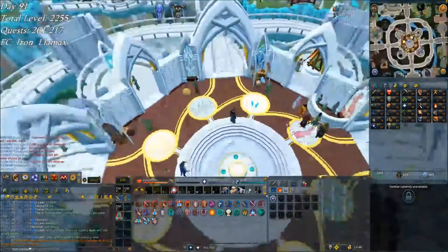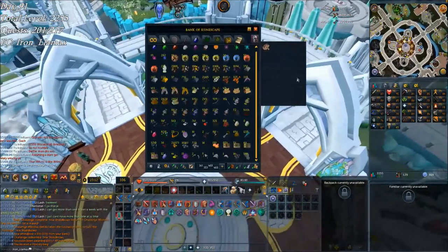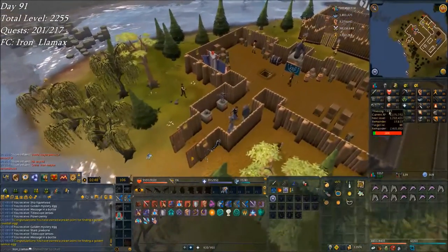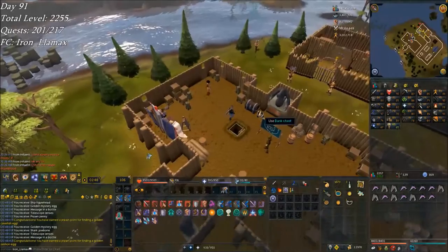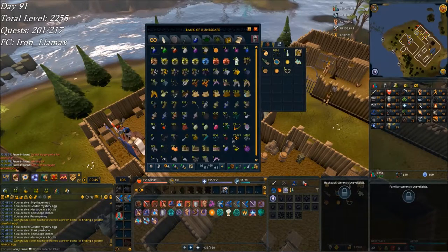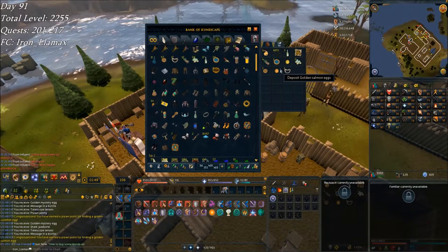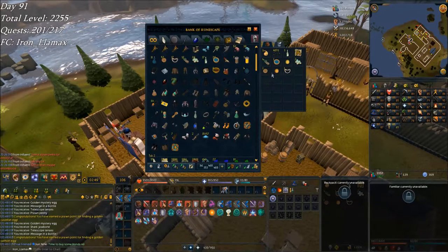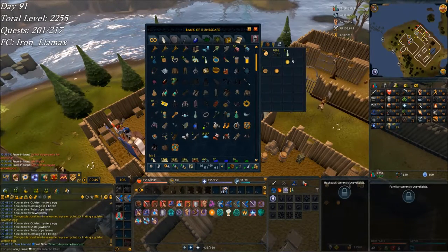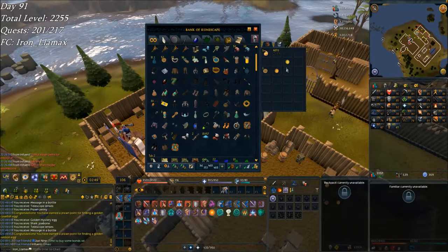Turning in a fletching daily challenge for shield bows — expecting good XP, there we go: 60k. That's pretty good gains. Doing some fishing just because it's invention XP and I need to get fishing up for cave fish for more food. I've been getting really lucky with these golden mystery eggs — I think I've gotten like 30 prawn balls and got three mystery egg unlocks: one was tuna, and I've gotten salmon and trout. Also got cave fish, which would normally take quite a while. Three out of about 30 is pretty lucky.